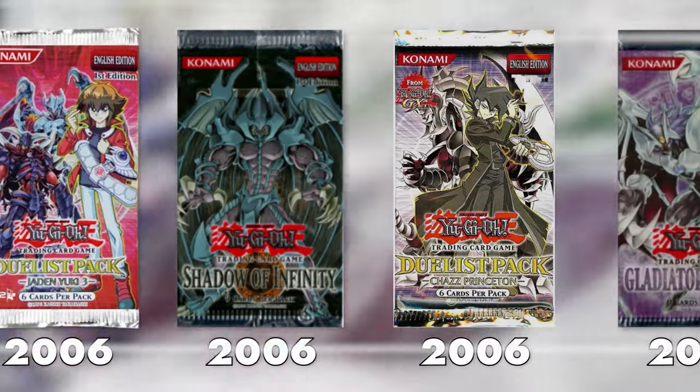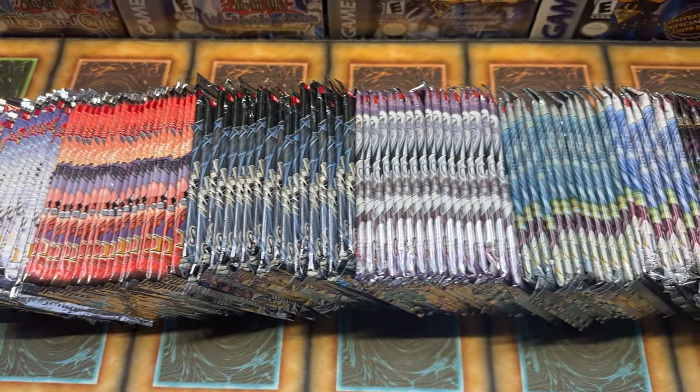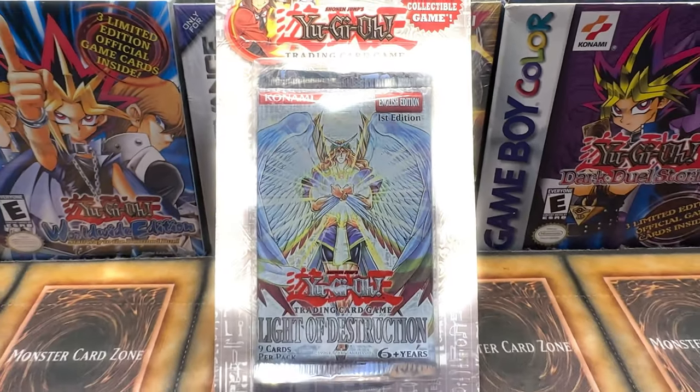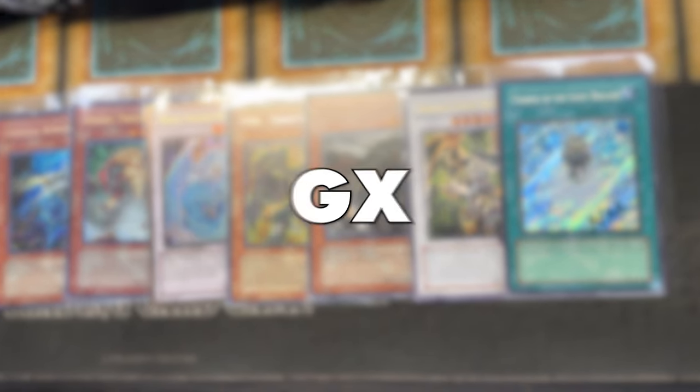Welcome to Legacy Week GX Edition, a week where I will be revisiting six of Yu-Gi-Oh! GX's most epic sets released between the years 2006 to 2008. Each day, I will open one of these epic sets, starting with Shadow of Infinity and ending with Light of Destruction and a first edition blister pack. Every day, I will also include a giveaway with some epic cards. Which set has what it takes to earn the title of Legacy Week GX Champion?